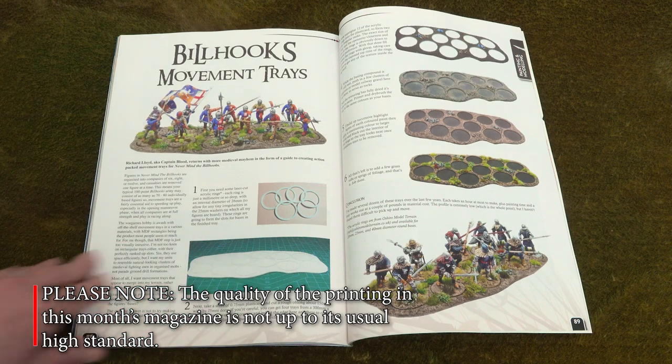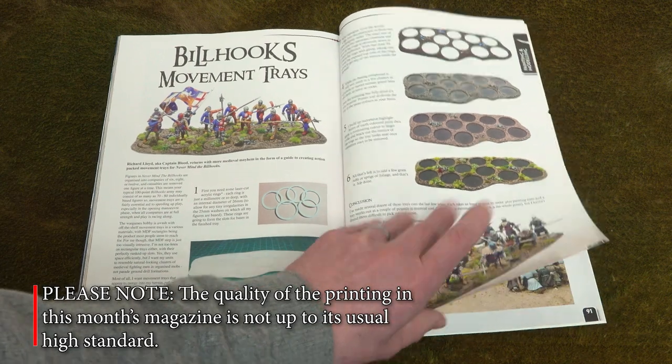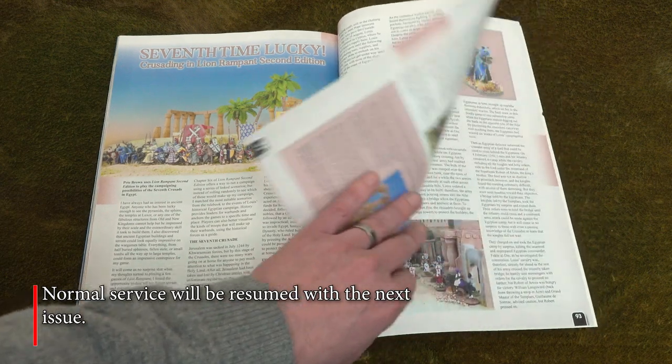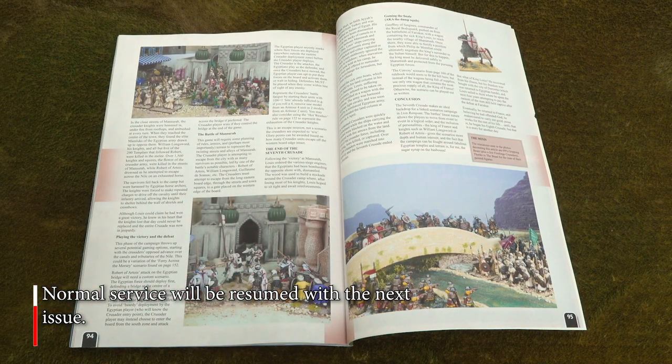Richard Lloyd returns again for another short modelling article, this time looking at making innovative movement trays. We then head into the sun for our final article of the month, following in the footsteps of Louis the Ninth of France and his disastrous Seventh Crusade. You won't need a sword though, just a copy of Lion Rampant's second edition.